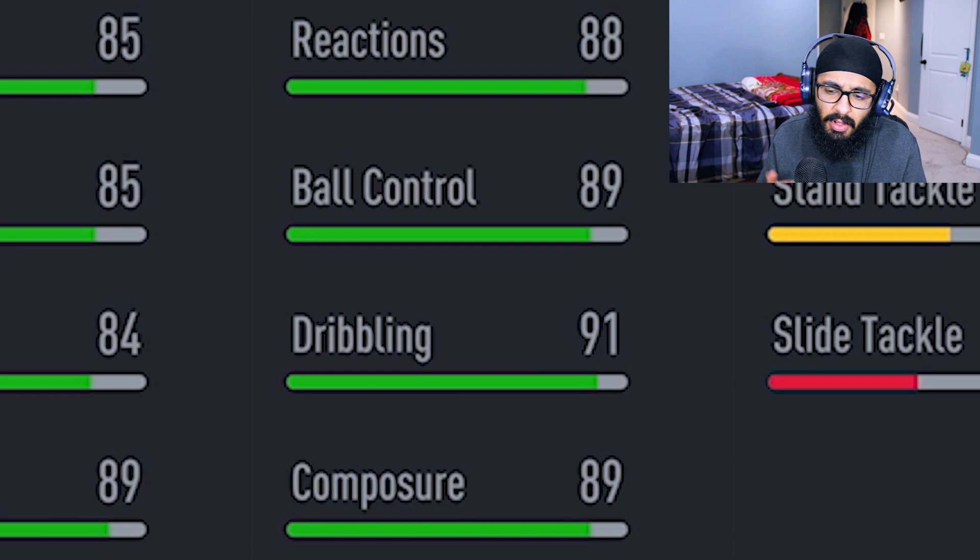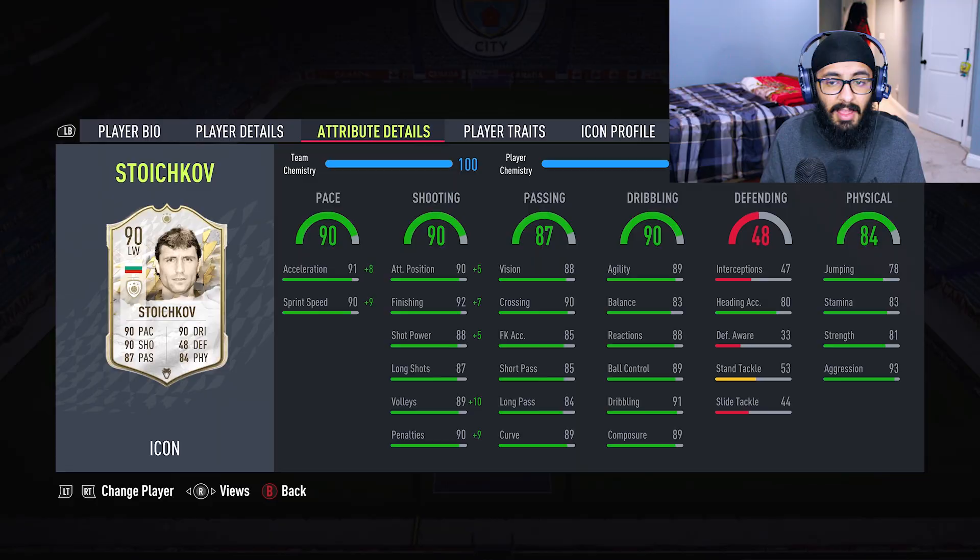Good ball control, good dribbling, good composure, great heading accuracy, good jumping, good stamina, good strength, great aggression — 93 aggression. Oh my god. This card is good in every single category.